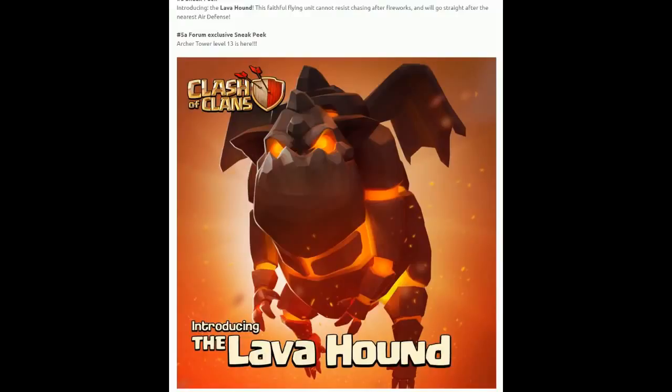Most people thought maybe it's throwing fireworks, but no — this takes out the air defense and it's a flying troop, so I guess you're going to have to spawn a lot of them. When you think of lava flies and smaller things like that, you think of them quite small, so I'm guessing the Lava Hound is pretty small.